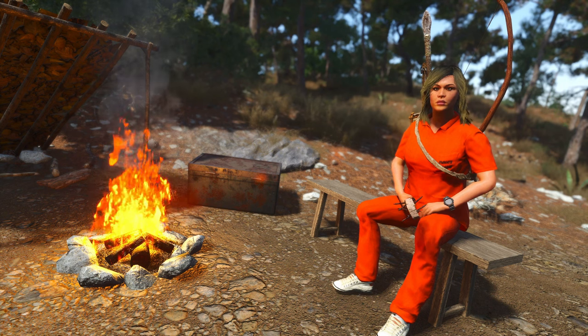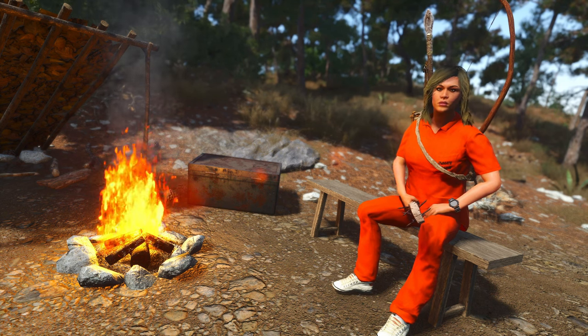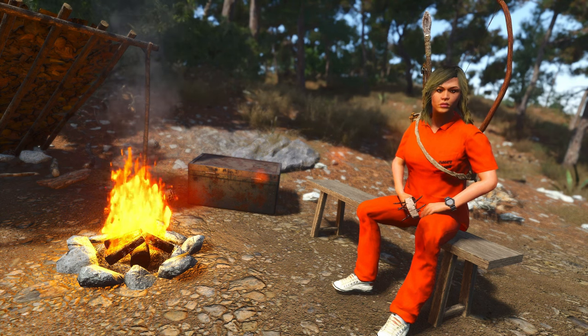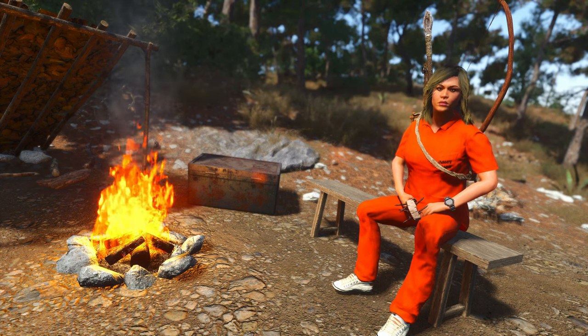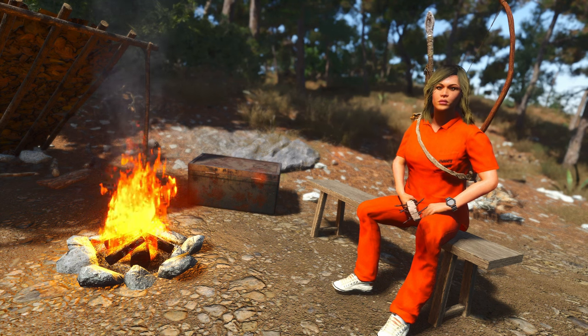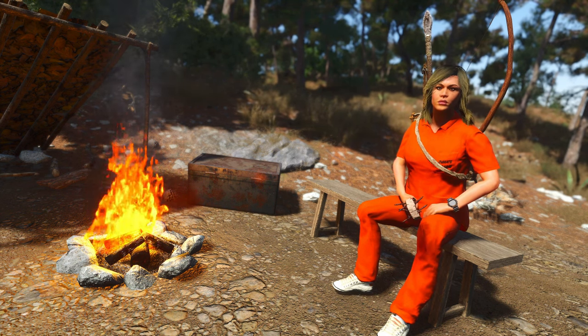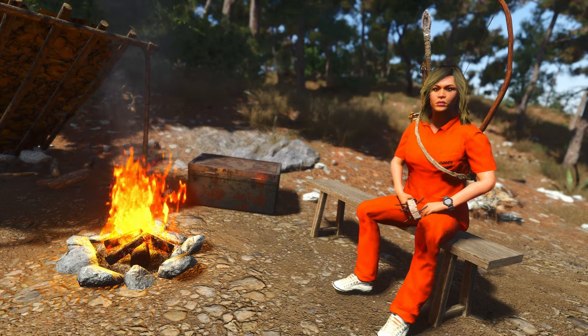You'll notice I have a primitive bow, a spear, a quiver, some arrows, and a club with spikes. None of these are strictly required, but this is the gear I would use at a bare minimum anytime I'm going into a bunker. Let's take a look at what bunker we're covering today.